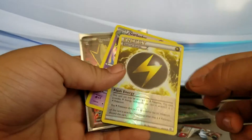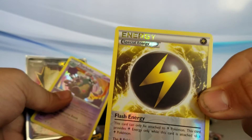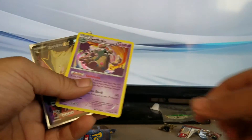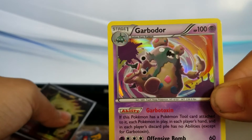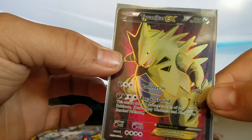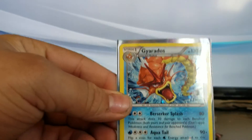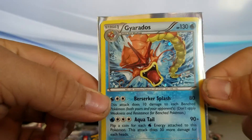All right, so let's actually recap real quick. We got a reverse electric special energy, we got Garbodor, and then we got the full art Tyranitar EX — this bad boy right here — and not to forget the Shiny Gyarados promo. Overall I ain't mad though, I really ain't mad.